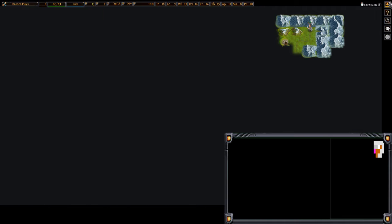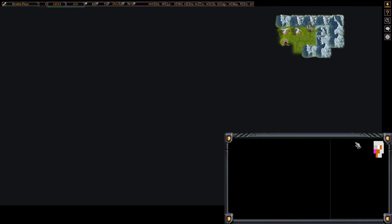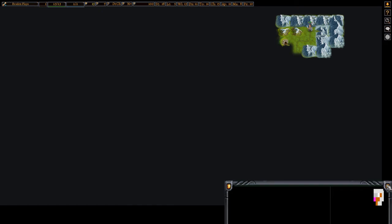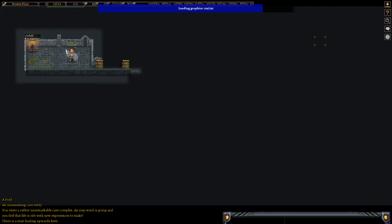Let's take a look at the help menu. Zero will actually explore unknown areas automatically. V is display background, which I'll show later. Enter is act reasonably — sometimes it works, sometimes it doesn't. Shift S saves the game, and underscore is to pray. To search for hidden doors, you use W then S — click W, then click S. That doesn't mean simultaneously; if you have to do them simultaneously, there will be a plus sign.